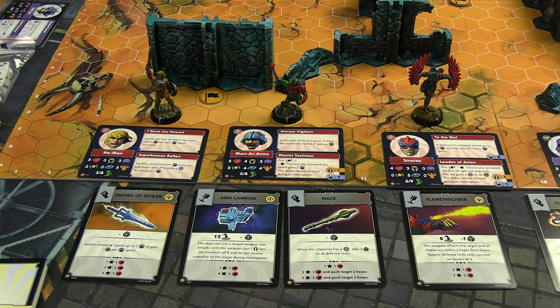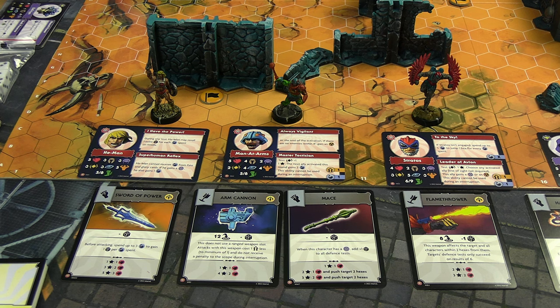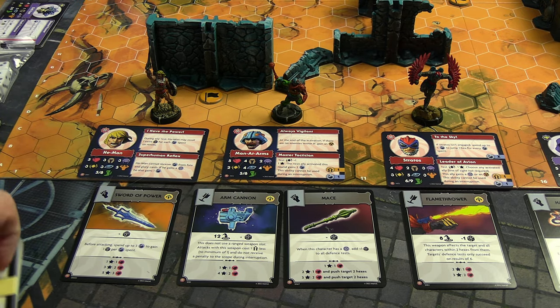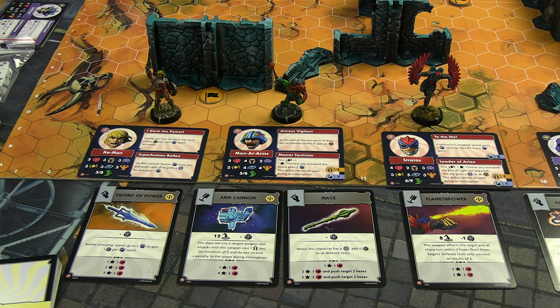A game of Masters of the Universe Battleground is usually 100 points, but the tutorial battle uses fewer characters and less gear, working out at roughly 65 points per side. It also uses curated fate decks, which are how you give your characters action points and mana to do their abilities and, in some cases, how you score extra objectives to win the game. There are five characters per side in the core box — three for each side.